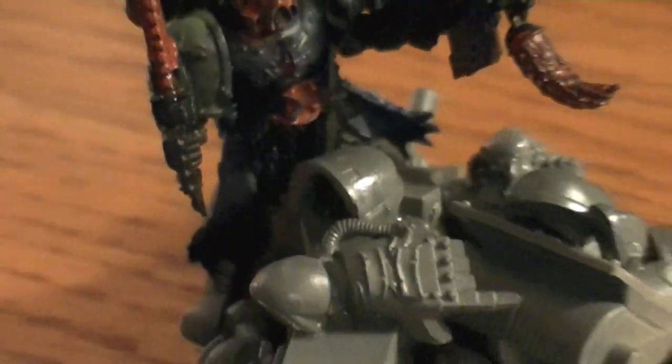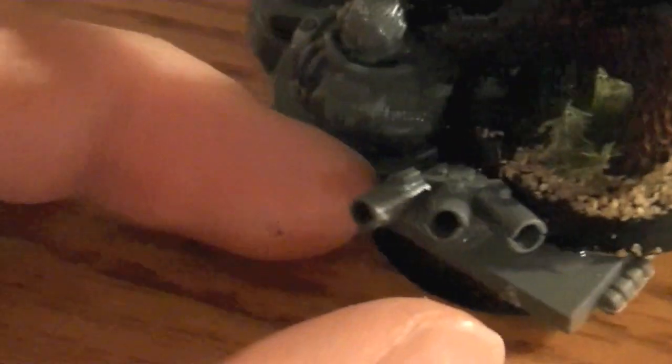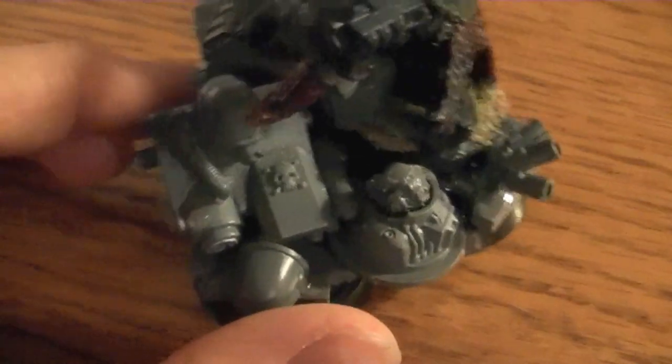I also updated the base with a hand, a power fist, a shoulder pad, that weird boxy thingy, a hand controller thingy, an arm, one of those smoke dispensers, a LAS cannon scope right there, a plasma gun shoulder pad right there, and a shoulder pad right there.